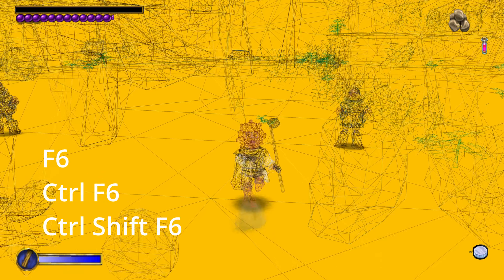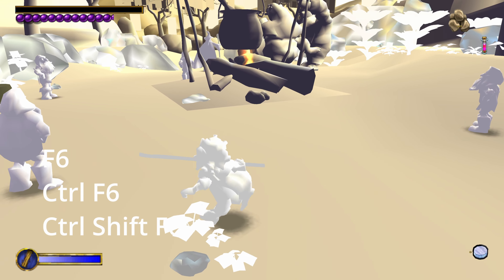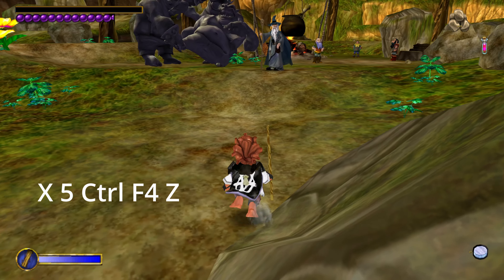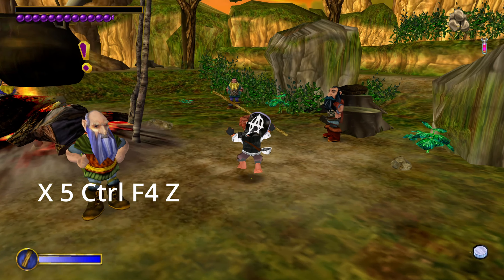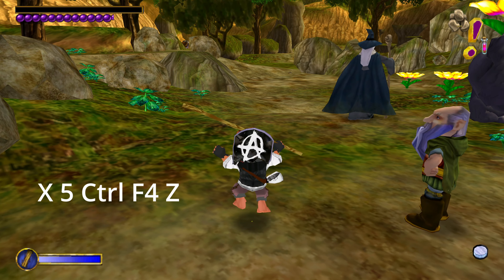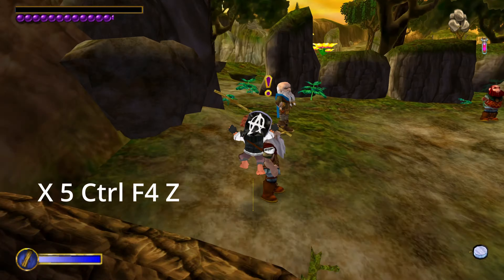With the F6 key you can switch between different render modes. The developers used them and they may be useful for you as well to see different shadings and lights around the scene. And here's a cool trick to make Bilbo super fast: go to fly mode, press 5 to become even faster while flying, then press Ctrl+F4, then press Z to go through objects — and you'll be extremely fast and can get anywhere you want.